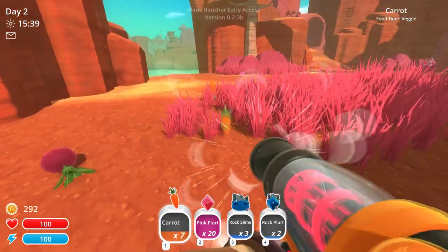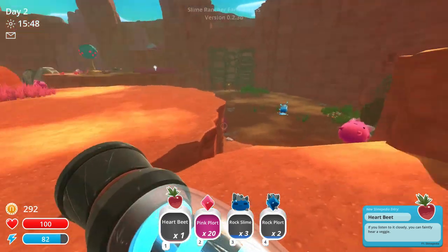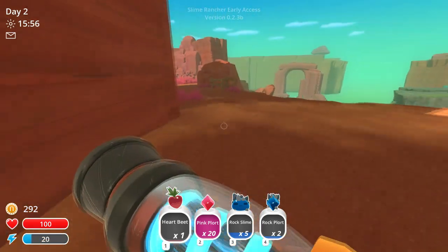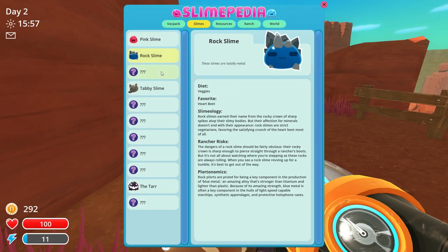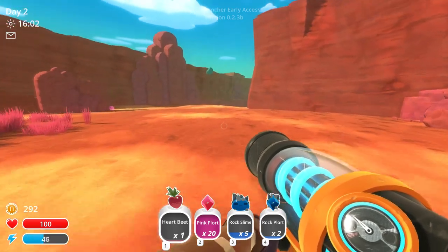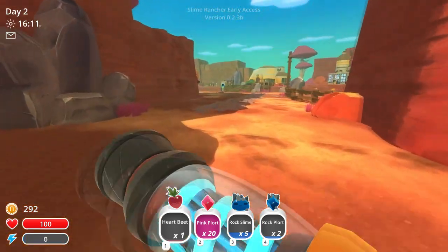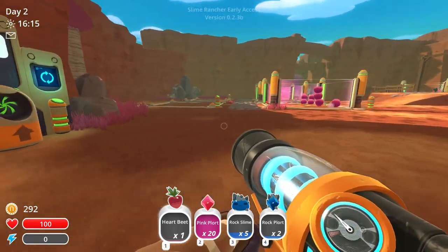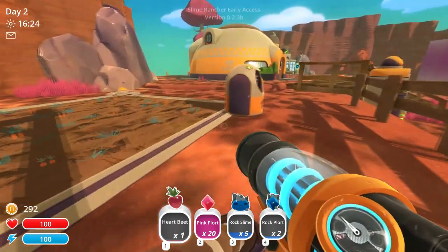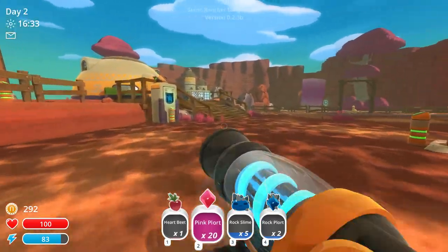There's a new fruit you guys haven't seen yet — let's gather that up. This is the Heartbeat; if you listen closely you can faintly hear a veggie. More blue slimes and rock slimes out here. Go to the Slimepedia under Slimes and look at the Rock Slime — the Heartbeat is their favorite food. So we're going to go to our garden and plant this Heartbeat. It takes 72 real-time minutes to fully grow and disappear. Maybe sleeping reduces that time — I'm not sure. Let's go sell these plorts so we can raise the wall of our Tabby Slime corral.